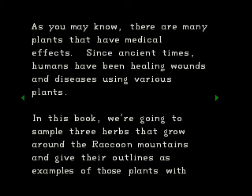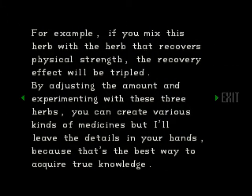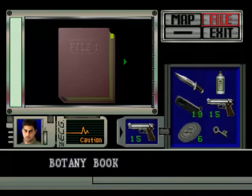In this book we'll sample three herbs that grow around the Raccoon mountains as examples of plants with medical properties. Each herb has different colours and different effects. The green one recovers physical strength, the blue one neutralises natural toxins, while the red herb has no effect by itself. The red herb is only effective when mixed with other herbs — for example, mixed with the green herb, the recovery effect will be tripled. By experimenting with these three herbs you can create various kinds of medicines.